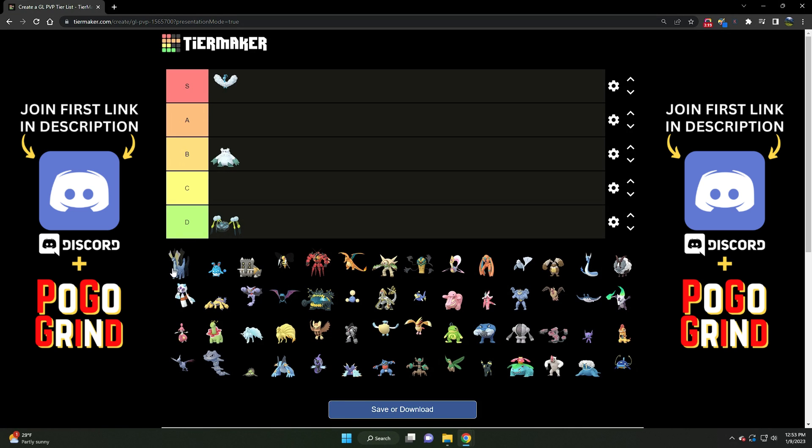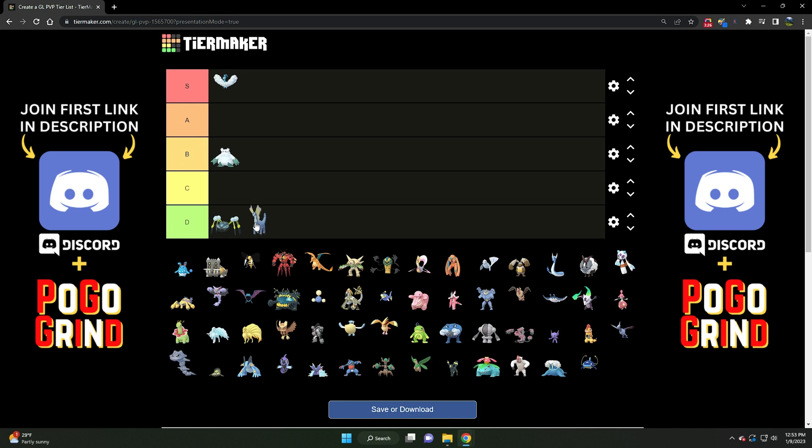Next we've got Auroras. It's kind of D tier in the Great League. The moveset is great — fantastic moveset — but it loses quite a bit of bulk when you bring it down to the Great League format. It shines best in the Ultra League, where it gains quite a bit more bulk and can hang in there long enough to really threaten with those massive Meteor Beams. In the open Great League it's D tier. Although it does answer Noctowl-Lantern core very well, and maybe a Powder Snow Abomasnow to an extent, that's about all it can really handle. D tier for Auroras.